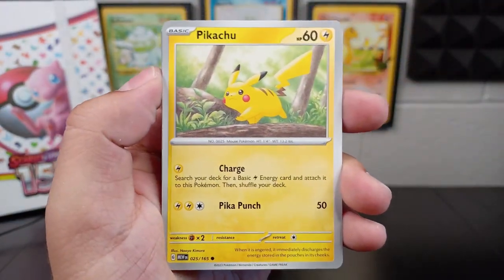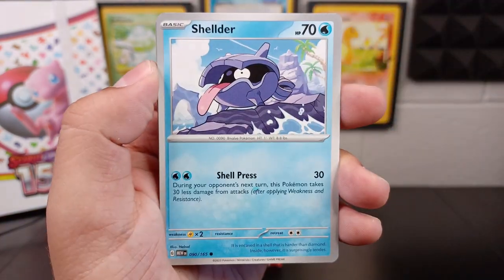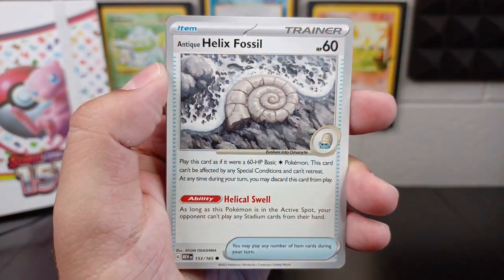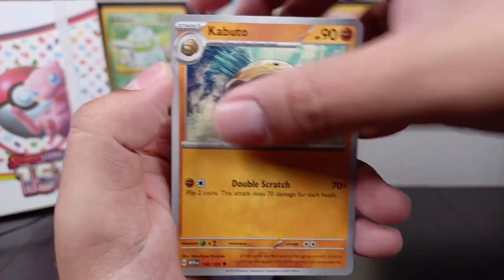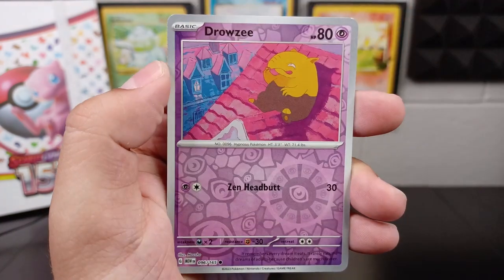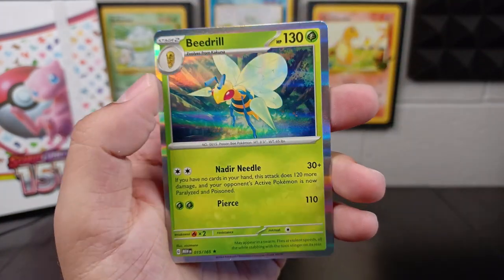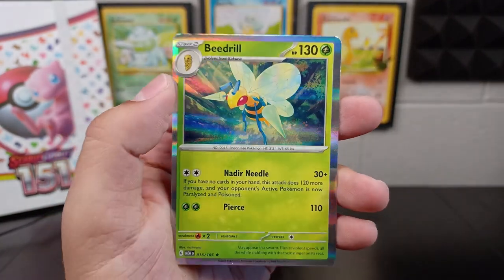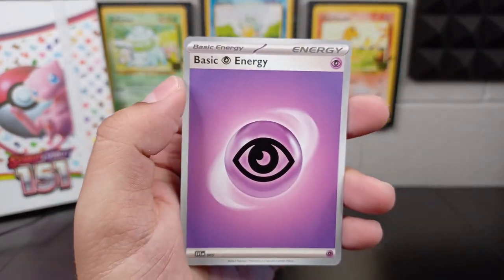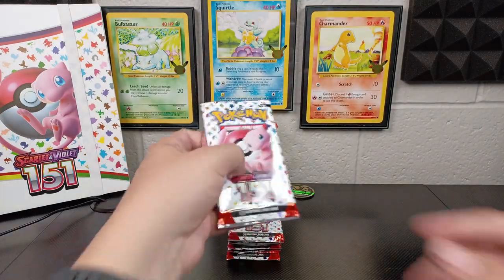Another starter going in — well, not so much a starter, but it was a starter in the Kanto region for Ash Ketchum, right? We got Shelder, Antique Helix Fossil, Dragonair, Seadra, Kabuto, Snorlax, Drowzee — look at that, I like these holos so much. Beedrill — nice. And another psychic energy — pretty cool. Pack number three! I ended up just pre-ordering one of each of these.